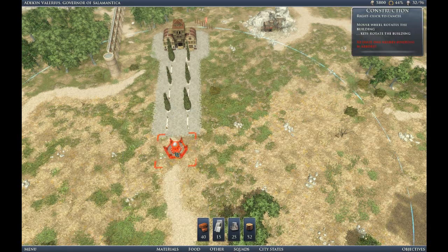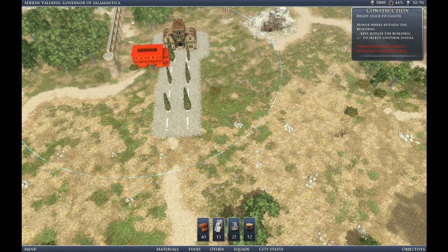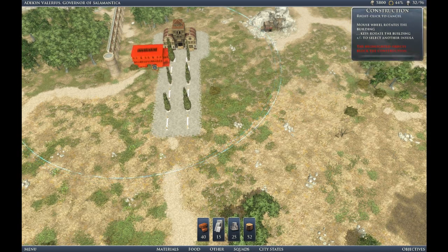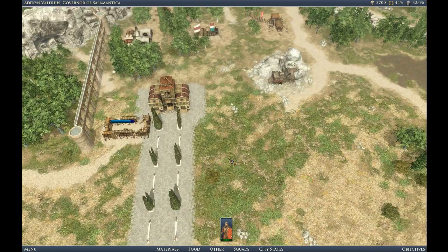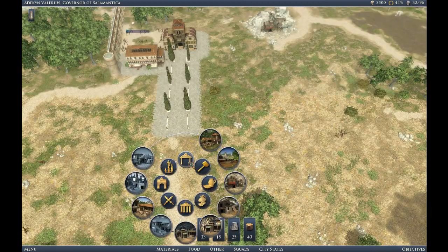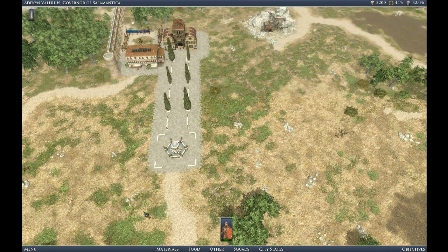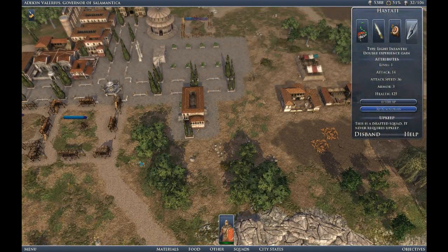We've got our usual two lumber, two brick, two stone going up there with the slave camp. We use these large promenades to give the city — even though it's going to be a military city, basically a fort — a nice look with the promenades in a T-shape around the fountain and our military structures. I was asked on the forum to show how to build a small fort city, so I thought this mission, where you can only build nine houses anyway, would be a good example.